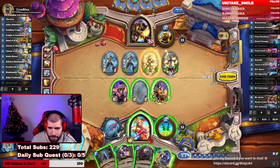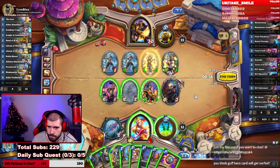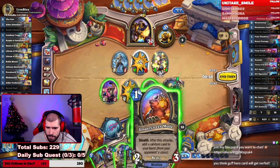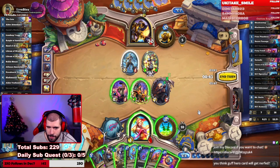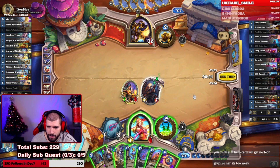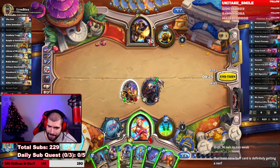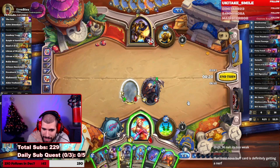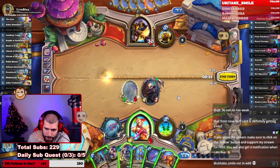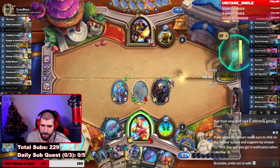It has to be Spymaster and Scabs here — fizzle the 6/4, no other way to remove it. Two-two kills the 4/2, seven-seven kills the 2/4, four-two-one kills the 3/1. Give stealth to the 7/5. He's going to have Devout Pupil next turn. Spymaster on the far left, Spy-O-Matic on the far left. Give him Bannerman and go face — that's all.